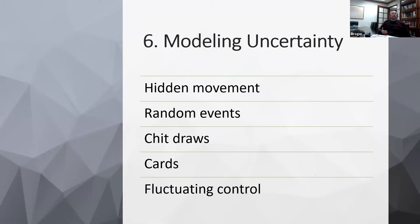Step seven: modeling uncertainty. Uncertainty is a big part of hybrid warfare. You should consider hidden movement and random events, but limit the number of random events — too many cataclysmic ones will constantly shipwreck the game. Consider the use of chip draws and cards, and also fluctuating control — the amount of control you have over various units in the game.